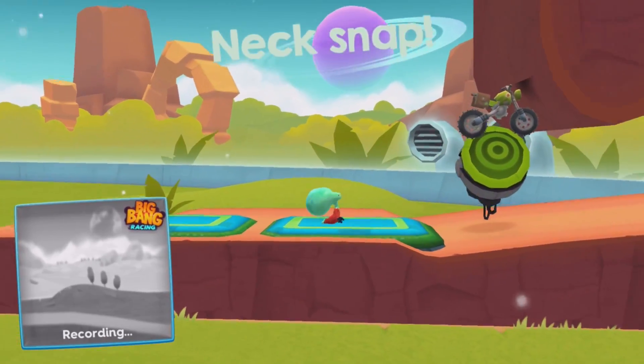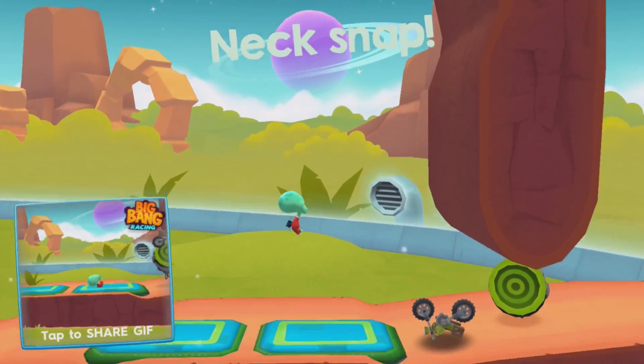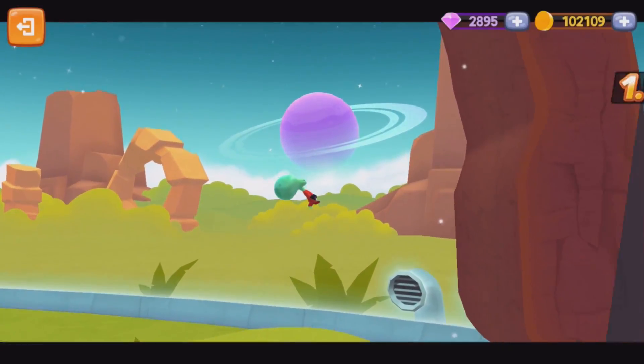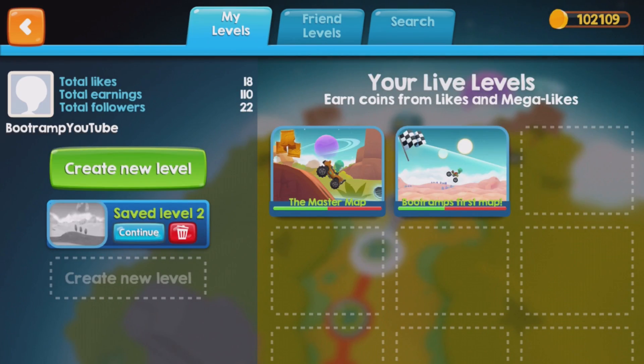I actually died — seriously, a neck snap! When you die, it saves as a GIF file and you can upload it to Facebook to share it with your friends. Let's continue.